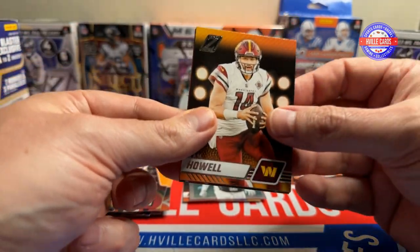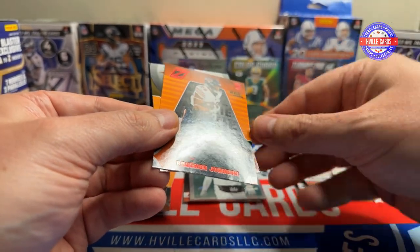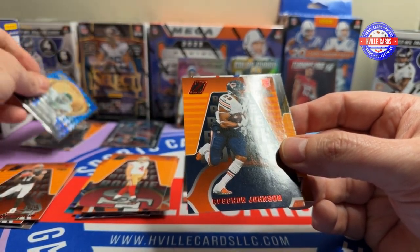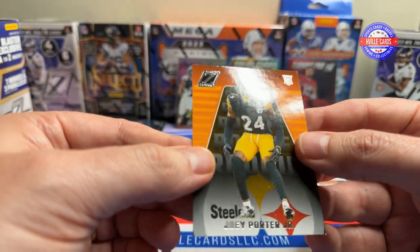We've got Sam Howell — I still believe in him. Jonathan Taylor, another Red Zone Roshon. And a Joey Porter rookie. What is up with these duplicates? I'm not going to complain, but...